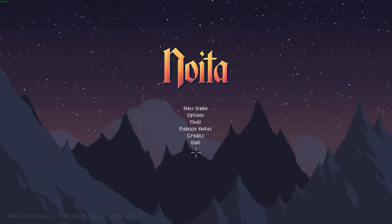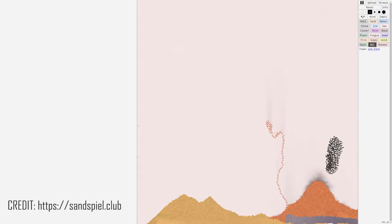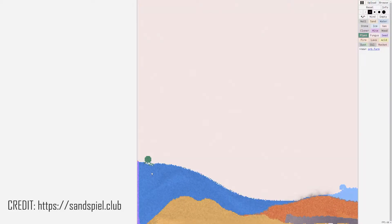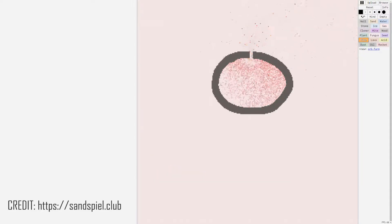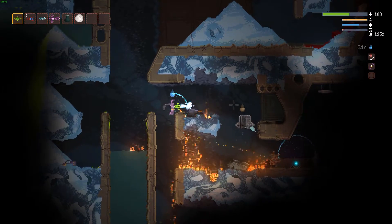Do you remember those falling sand games from years ago? There were a few different variations of them but basically they were like little virtual chemistry sets that allowed you to mix all different materials together and make your own experiments. I used to spend hours playing with them to kill time and make all sorts of fun, usually in the form of explosions. Well, someone took the raw ingredients from this and turned it into a game, and that game is Noiter.